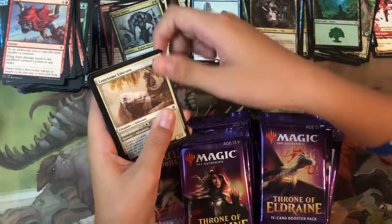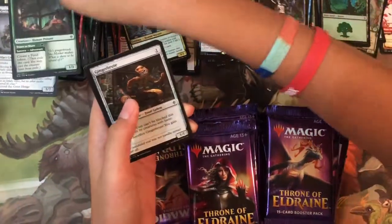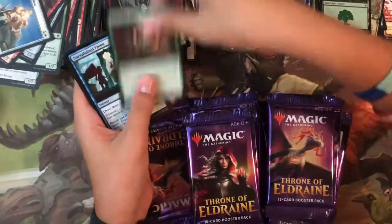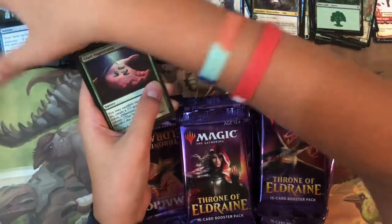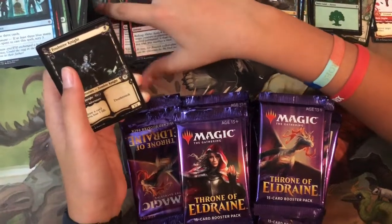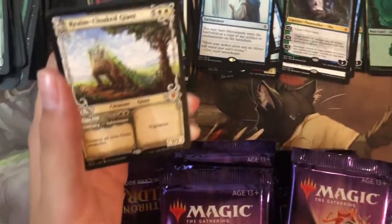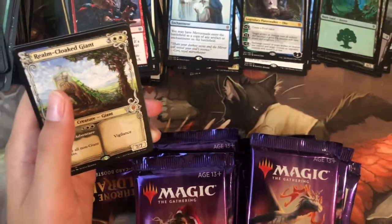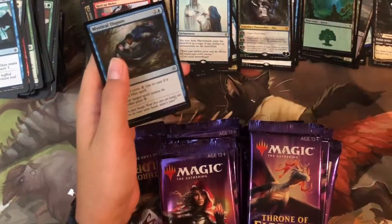Pack twenty-five: Fling, Lonesome Unicorn, Roving Keep, Curious Pair, Ginger Brute, Raging Redcap, Shining Armor, Insatiable Appetite, Unexplained Vision — there is a foil! Uncommons: Giant Opportunity, Redcap Melee, and alternate art Foul Manor Knight. The rare/mythic is alternate art Realm-Cloaked Giant — that goes to the alternate art section. Foil is Mystical Dispute.